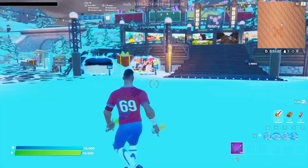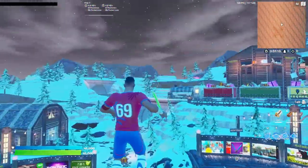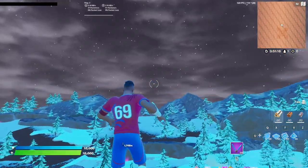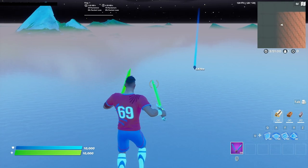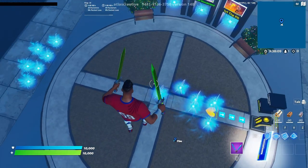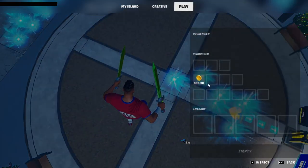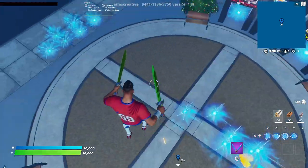This portal will spawn you back in the Creative hub. Fly upwards and out of the Creative barrier, then fly over to the marker. Once you've reached the marker, go to that area, open your inventory, and drop the coins onto the ground right there.